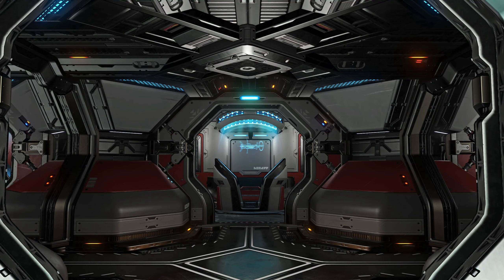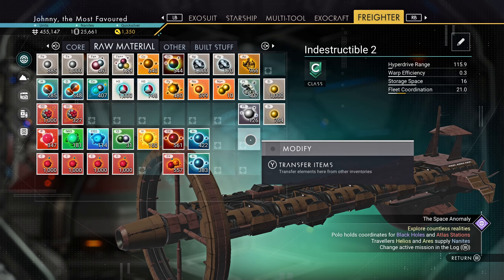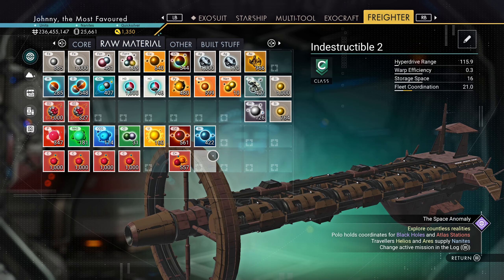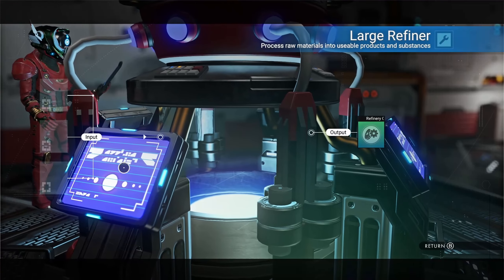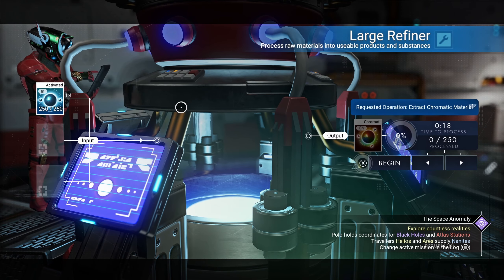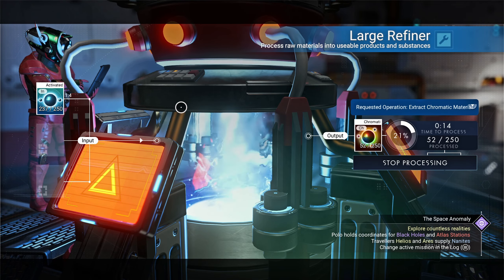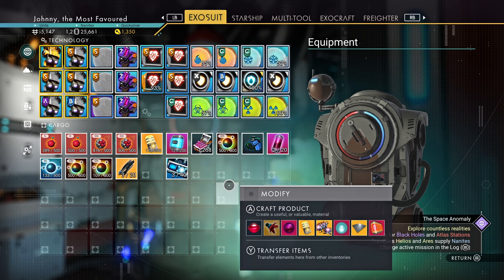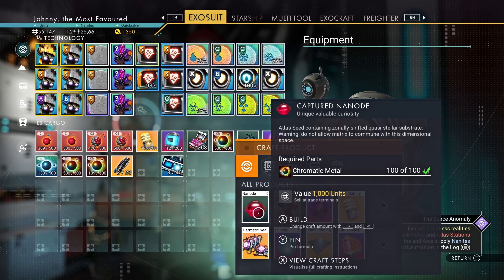Back on my freighter. I need to make a bunch of chromatic metal to make a bunch of these orbs for the Atlas. Activated indium will make a bunch of chromatic metal. Let's put some in here — conversion of one to four, that's pretty good. And I already have over 1,000, and that means I can make a whopping 10 of those.